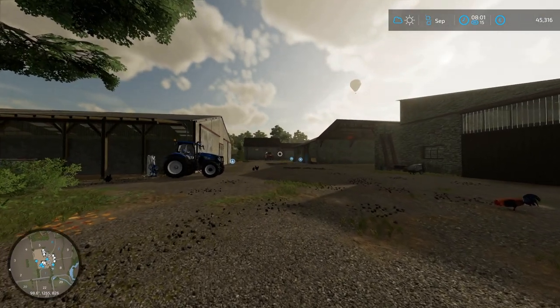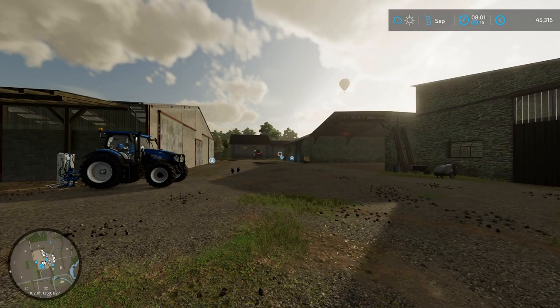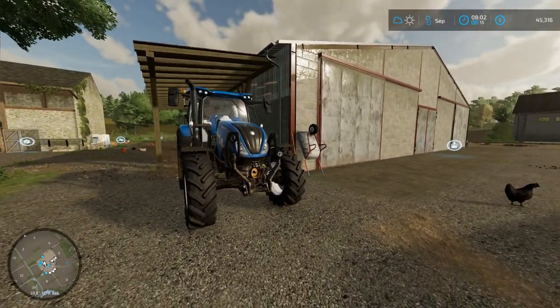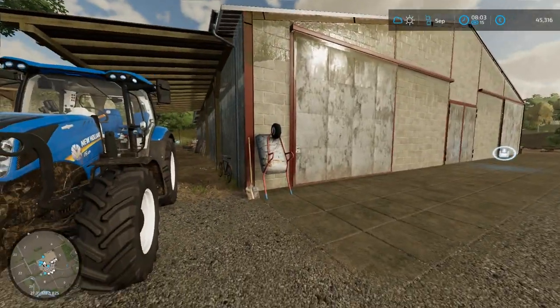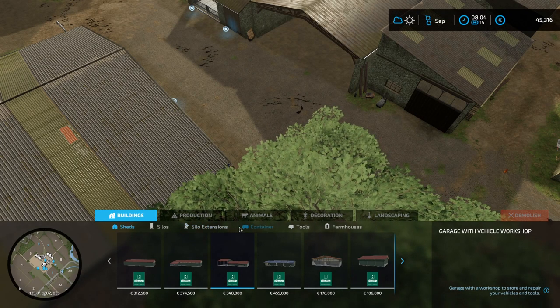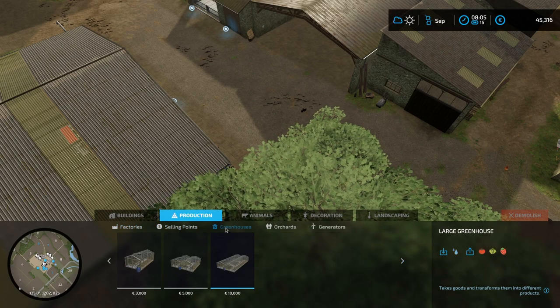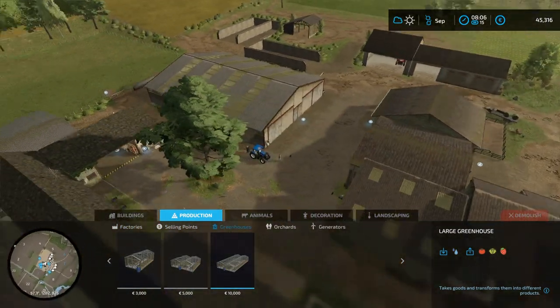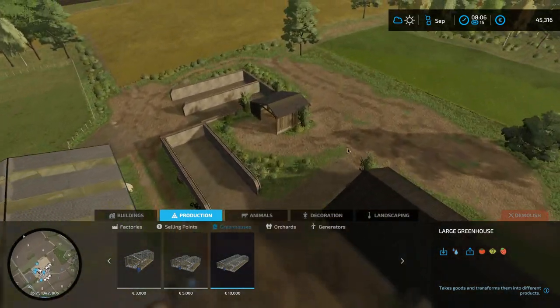Let's set the time to 15. As you just saw when we started, 8,000 just entered our account, and that is because we sold our old greenhouses from our old location. So the first thing we're going to go ahead and do is buy a greenhouse for this location. Specifically, we're going to go with a large greenhouse at Elm Creek.